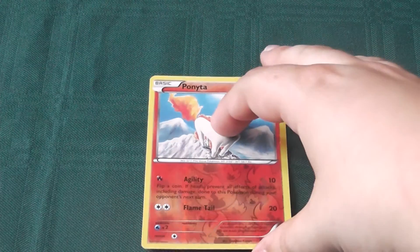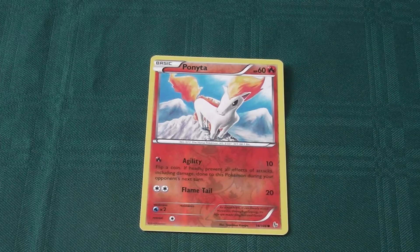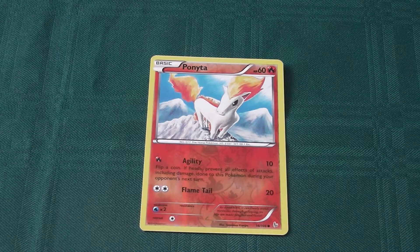Now we have a foil version of Ponyta — exactly the same as before. Not bad abilities, nothing special.